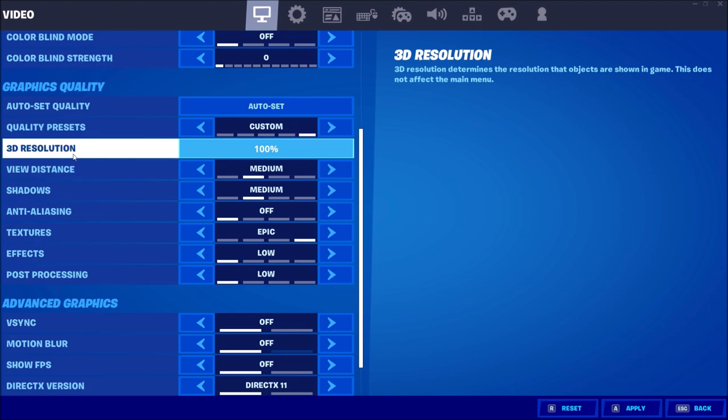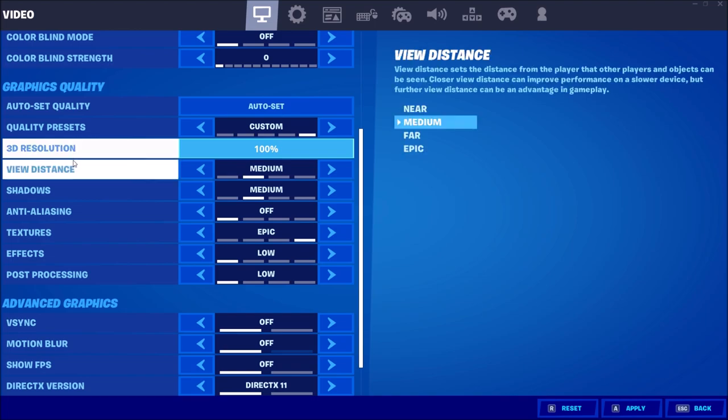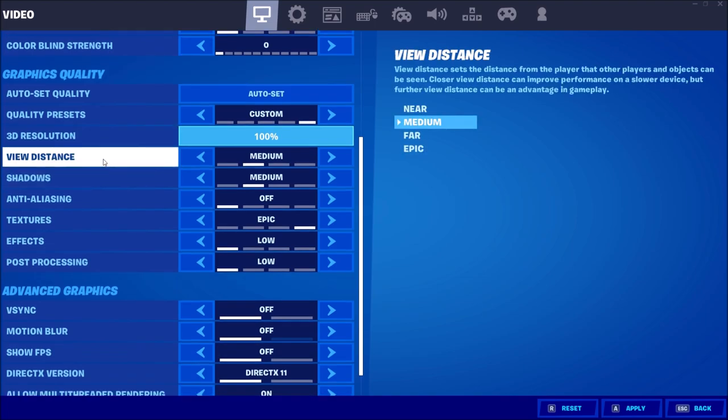For 3D Resolution, you want to play at 100. You can lower it, but this is pretty much a last resort — don't go under 90, because below that everything gets blurry and you'll see pixelation. For View Distance, I like to play on Medium. Far costs you 4% to 5% FPS per bracket. Medium is a good spot — versus Near, you only lose 2%, but you see further, and in Battle Royale it's important to see enemies at range. So don't go with Near; go with Medium.